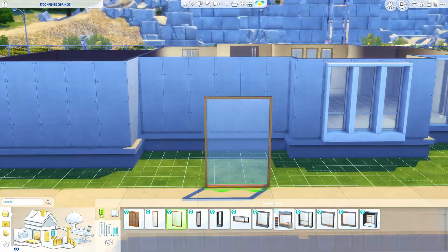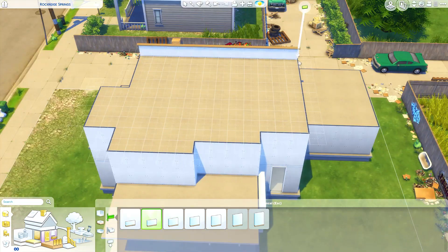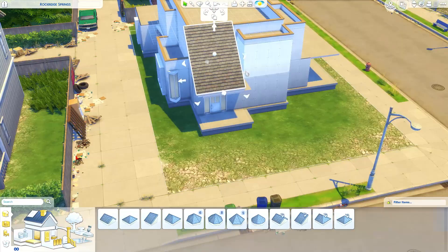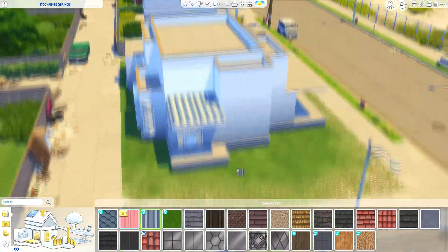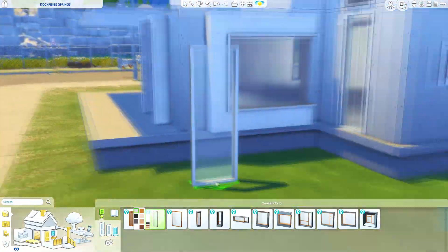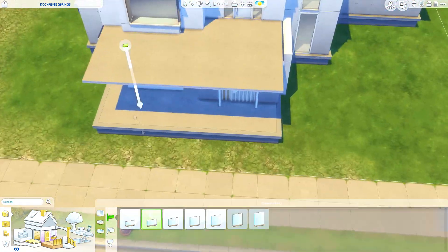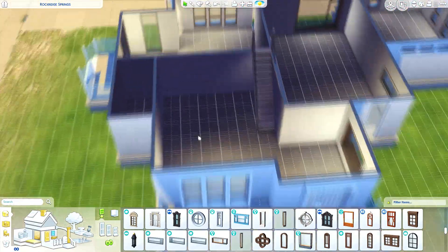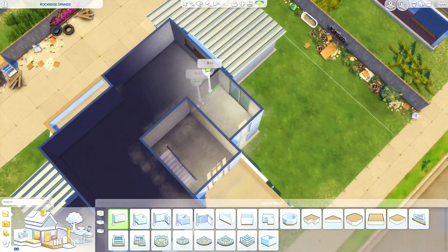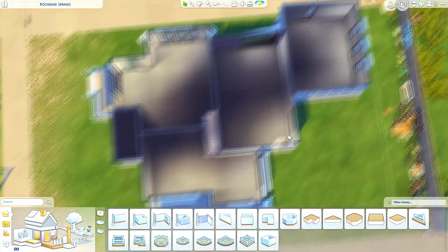I'll explain my thoughts about what I thought so far in a minute, but first a bit more information about this build. It's called a modern eco home, built on a 30x20 lot in the residential suburbs neighborhood. I did use quite a few packs — I didn't want to restrict myself to just Eco Lifestyle and base game. Tiny Living worked really well with the interior style. The gallery upload will show all packs used. It has three bedrooms and four bathrooms.